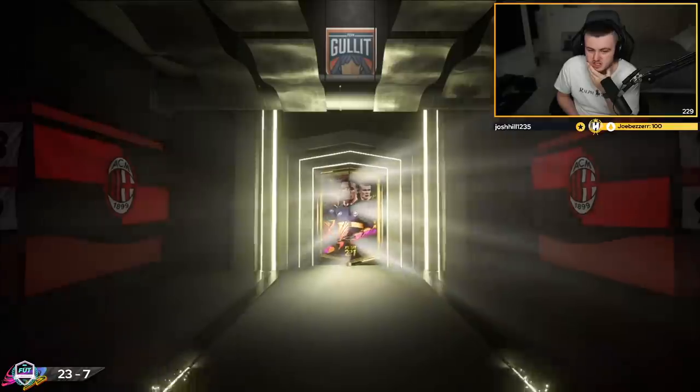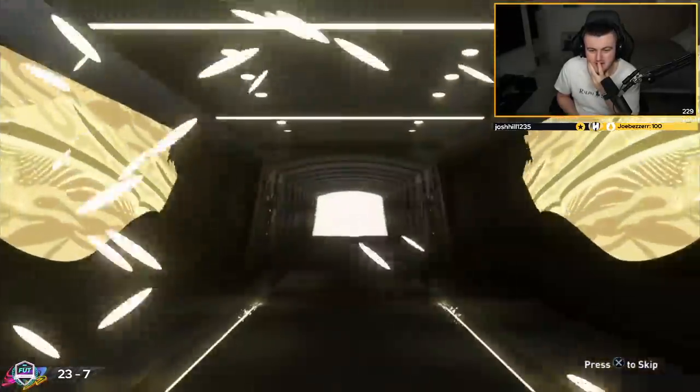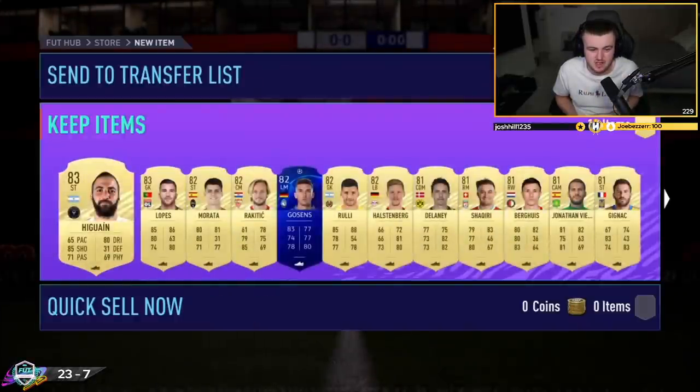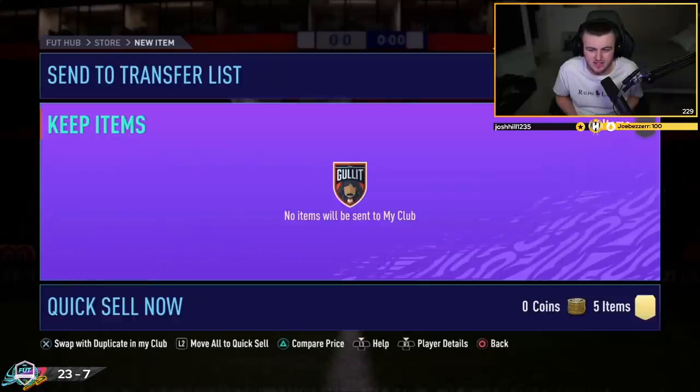Two ultimate packs now - come on EA, show us the goods. No walkout at the first one - it's a board. Is it going to be something worth something? I can't if it's Argentinian. The best it could possibly be there is Lautaro Martinez. Icardi for rating, but Lautaro Martinez for actual player quality - and that is just absolutely terrible.